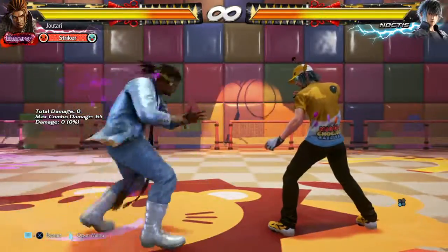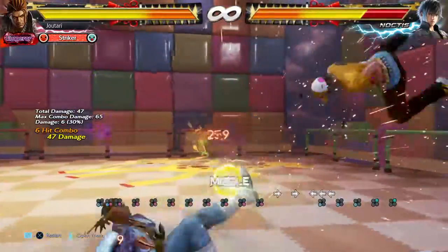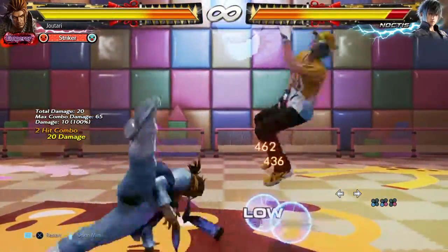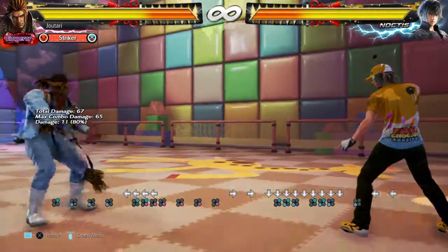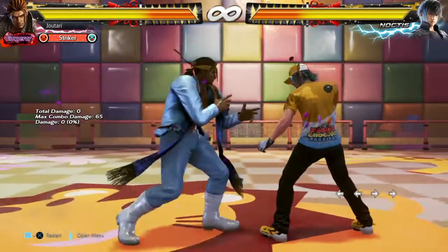Slippery kicks — you could do this for 60 damage, which is cool. But why go for 60 damage when you can go for 67 damage?